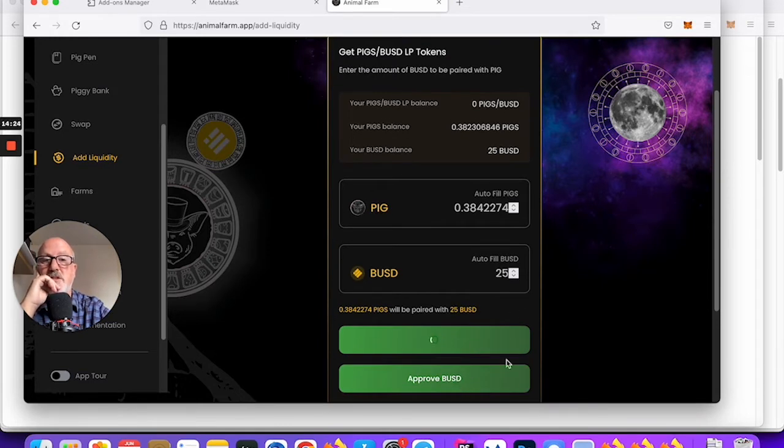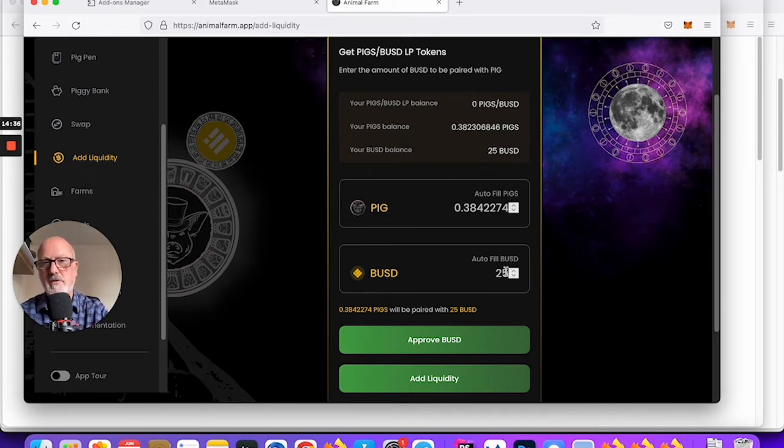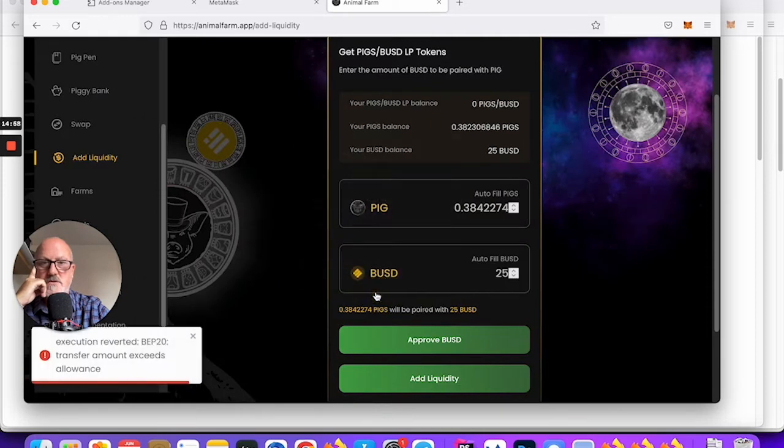I need to approve the BUSD as well. It's been a while since I went through this process — when I first did it I had to do it all on PancakeSwap; this functionality wasn't originally part of Animal Farm. The Add Liquidity button has appeared, so I'll hit that and see what happens. It's going to pair up 0.38 of a PIG with 25 BUSD.